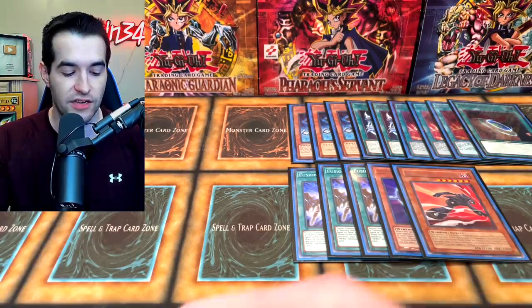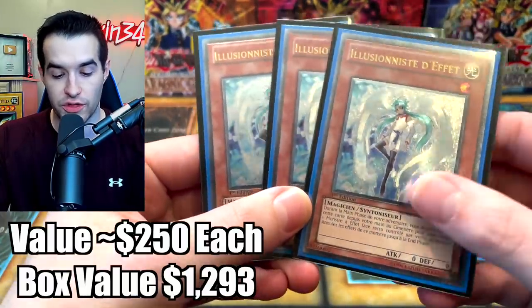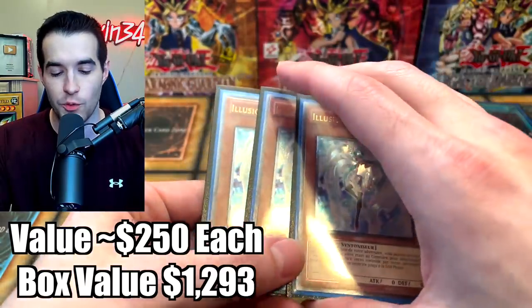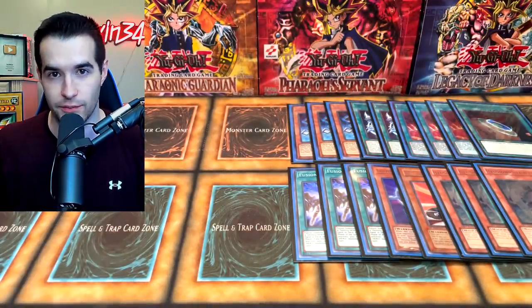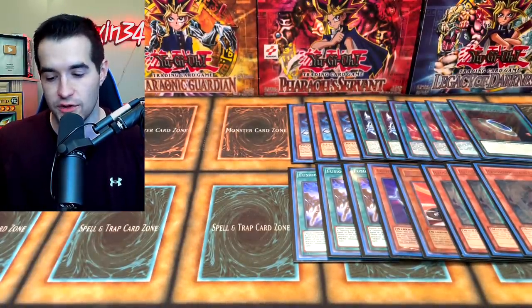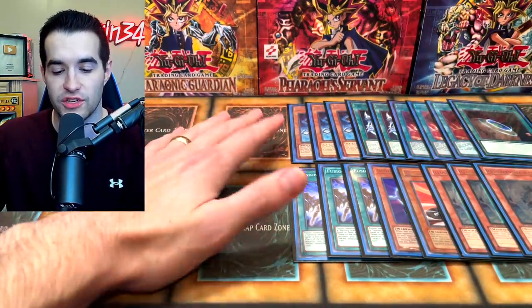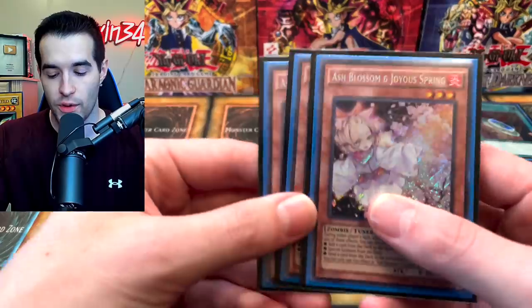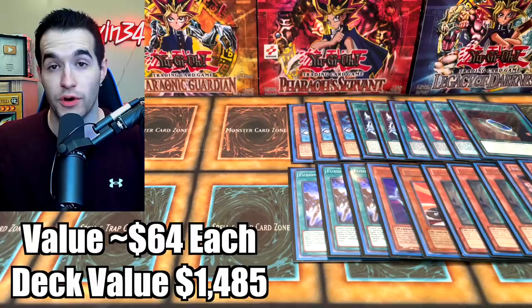Now we have some Hand Traps. We have three Ultimate Rare Effect Veilers — these are from Duelist Revolution, first edition French print, Ultimate Rare. Technically, if you were in a tournament, you would need a translation or something. Everyone knows what Effect Veiler does: you have to activate it during your opponent's main phase, and you can stop one of their card's effects from working. Then we have more Hand Traps — we have three Ash Blossom. You guys remember we pulled these in a video; it was actually a live stream.